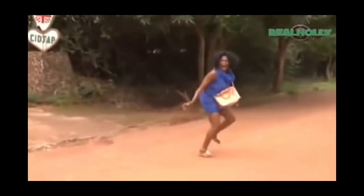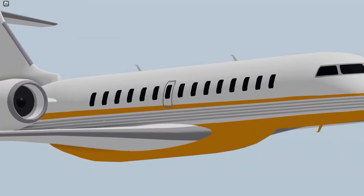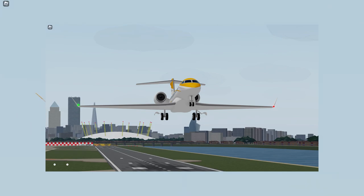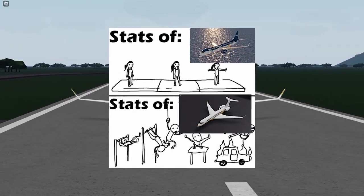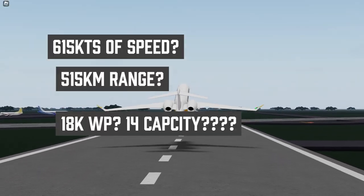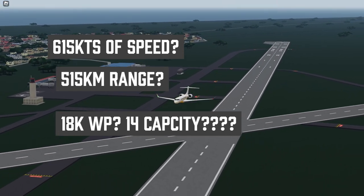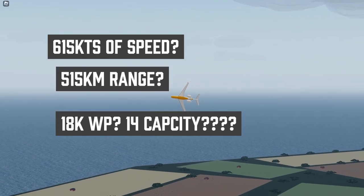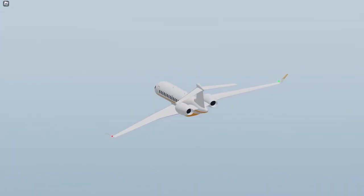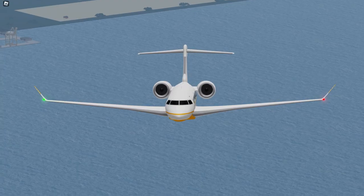But if you're not a big fan of supply drops or cargo aircraft in general, try the Bombardier Global 7500. This is a pretty neat aircraft — it's basically a thicker version of the Gulfstream G650ER and is marginally more expensive. Looking at the stats, you're going to notice it is utterly insane compared to some of the other choices you might have been considering. 615 knots of speed? 515 kilometers of range? On this small tiny plane? And why am I paying 18,000 WP for something with only 14 capacity? Well, this is a plane type you may not have realized exists until now — this is a private jet, and private jets can take corporate transport flights, which pay way more than charter.